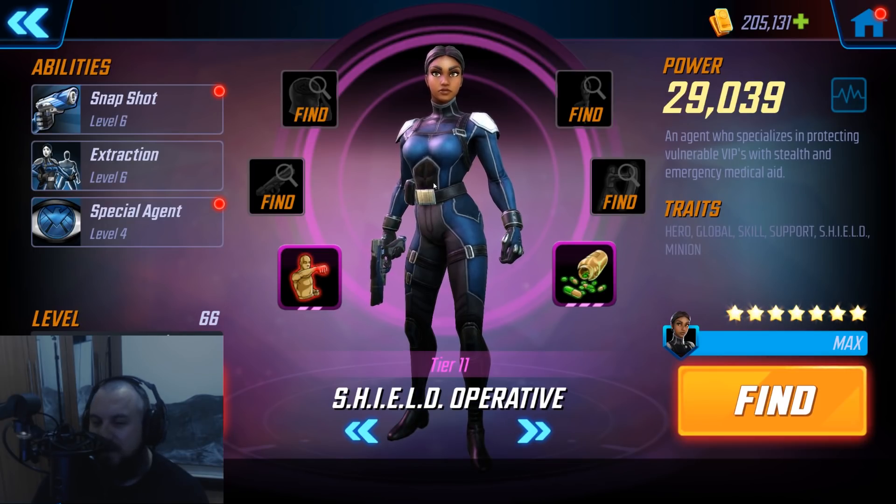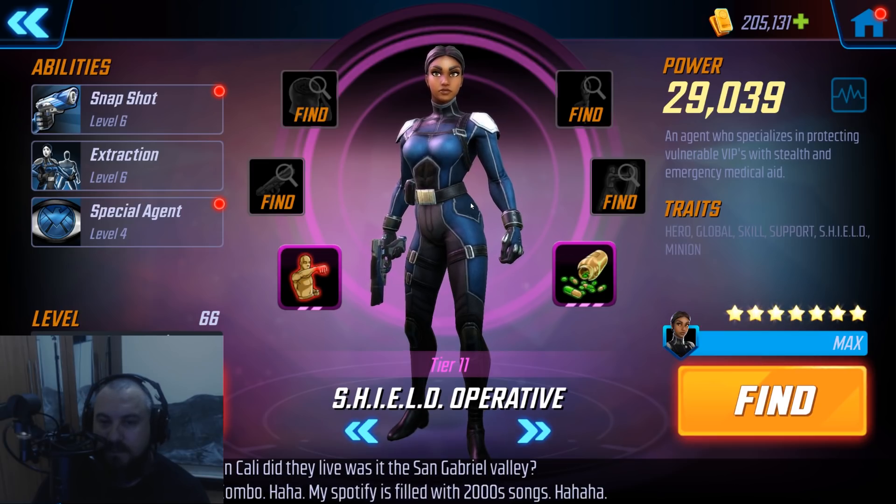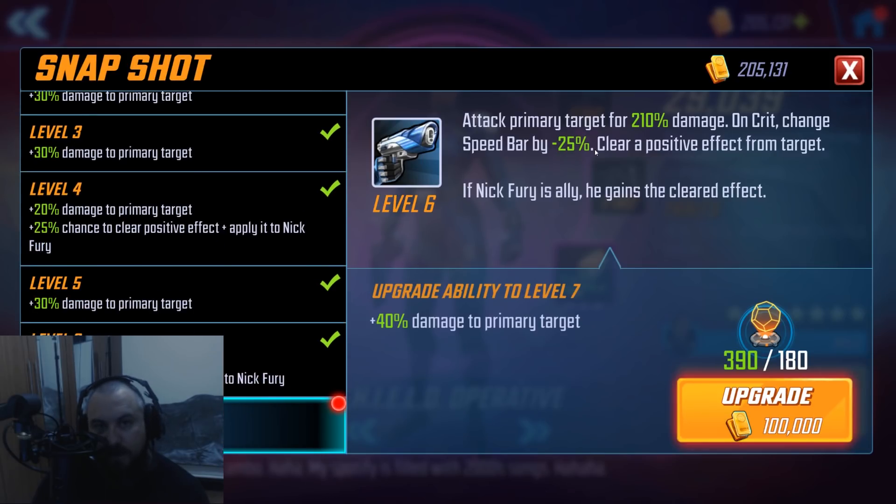Shield Operative — I was farming this character pretty much from the day I started playing at Global Launch. Her Snapshot is awesome: if it crits, you're going to take some speed off the enemy character, but the real winning thing is you're going to clear a positive effect from that target and give it to Fury. 99.99% of the time this is awesome because she steals that buff, gives it to Fury, and then Fury has the option to share that buff with everyone on the team — all five characters as well as any minions. This is the only mechanic in the game where if she shoots her basic at someone with a taunt, it has an incredibly high chance to trigger, so you take off that taunt and go back to poking what you wanted to. The problem is she gives the taunt to Fury.